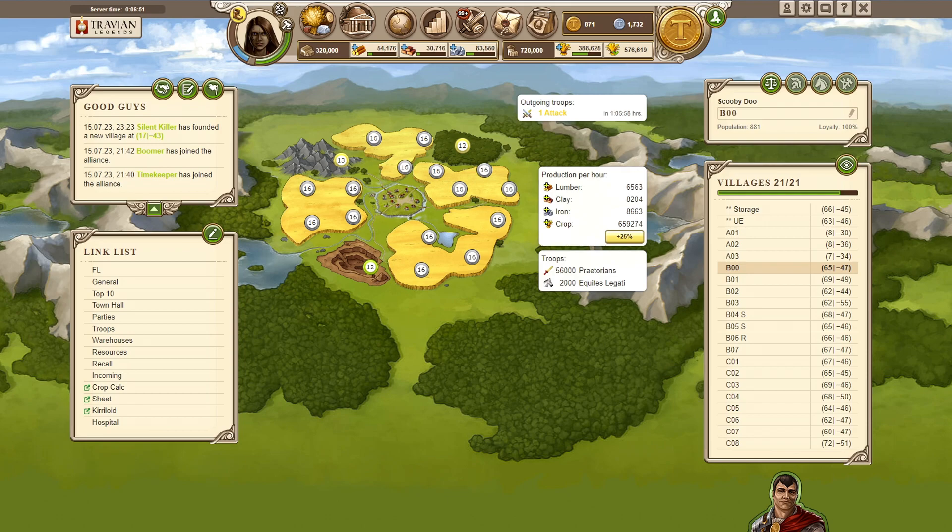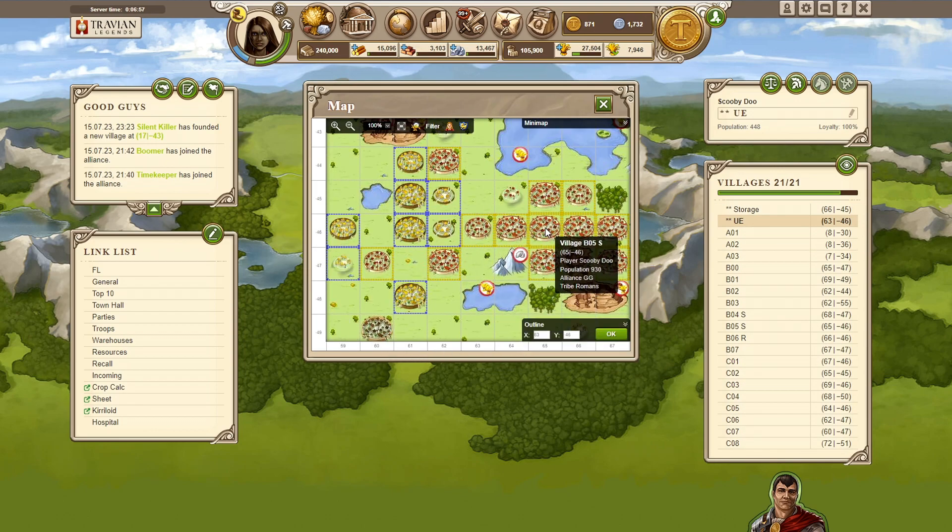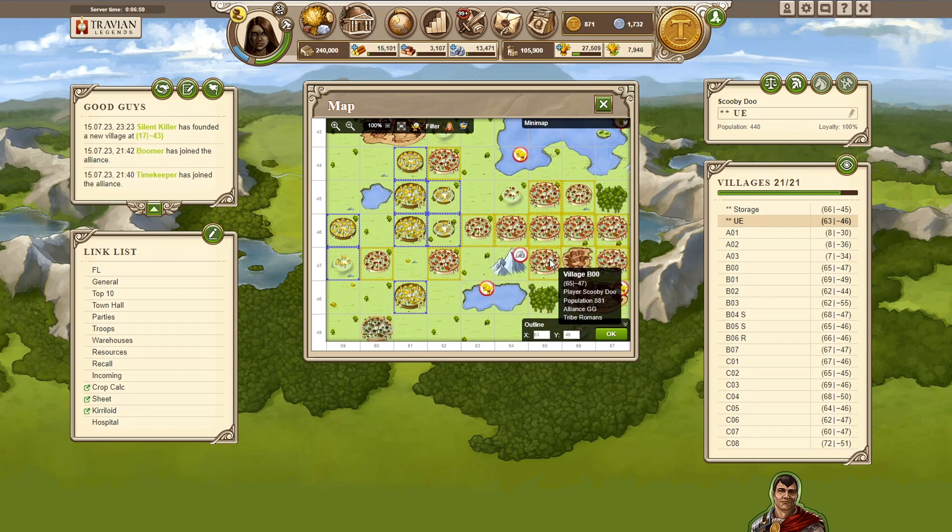On our account we got two new villages since yesterday. We placed our own rotation village for unique eyes so we can move them here from cap instead. Basically just because we need the storage active, we just took that earlier, so we have to move that - we'll sell this today.